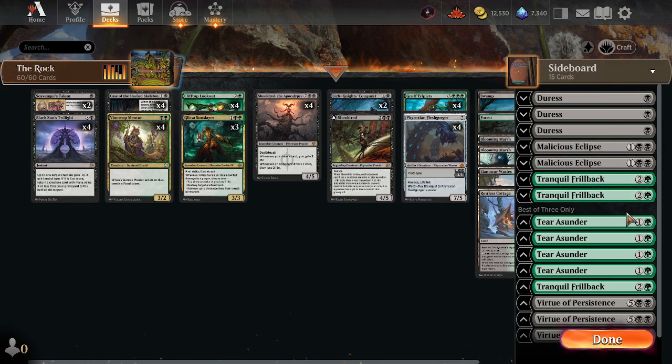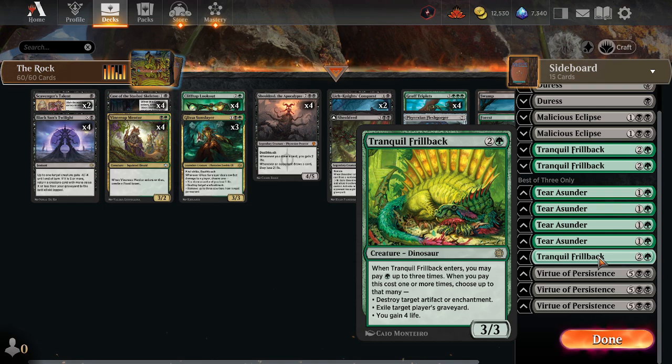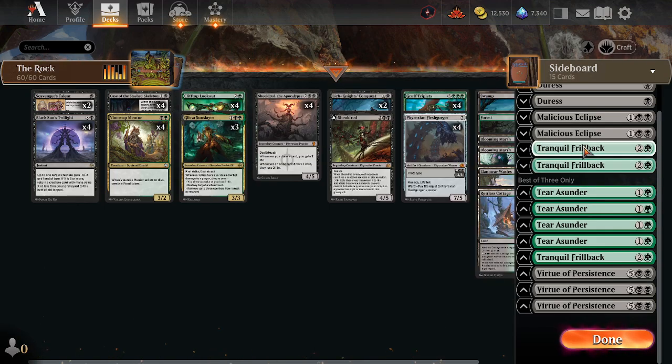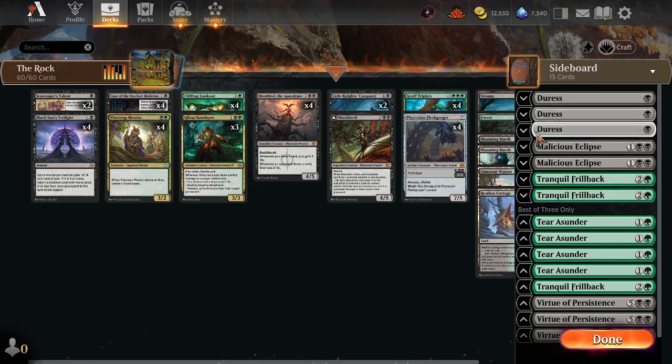Our Sideboard: we have Virtue of Persistence, a top-of-the-curve way to also grind out some games, plus early removal and life gain against aggressive decks. We have the utility of Tranquil Frillback — a 3/3 body that can destroy enchantments and artifacts, exile graveyards, and gain you some life. Tear Asunder is a way to remove anything that is a problem, especially Planeswalkers or very big creatures. Malicious Eclipse is another way to slow down aggressive decks in their tracks. And lastly, we have Duress for Control or anything that is a problem, for the low cost of one black mana. So there you have it — the Rock in Standard as I am playing it.